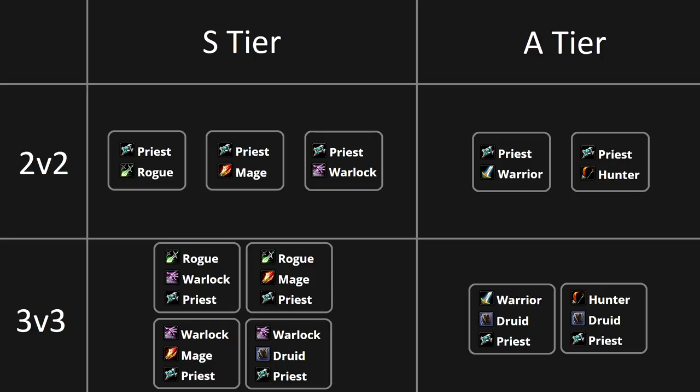The A-tier for 2v2 will be Priest-Warrior and Priest-Hunter. Both Warrior and Hunter start off a little weaker due to lower resilience levels early in season one and two, but as the seasons go on these classes get a lot stronger. Priest-Warrior generally does not work with an Undead priest — it's a lot stronger with a Dwarf priest because the warrior doesn't have that many peels available for you. Priest-Hunter also really needs the extra resilience to survive. In 3v3, S-tier is Rogue-Warlock-Priest, Rogue-Mage-Priest, Warlock-Mage-Priest, and Warlock-Resto Druid-Priest — the double healer warlock. Warlocks will always be SL/SL, rogues will always be Shadow Step, and mages will always be Frost. In the A-tier we have Warrior-Resto Druid-Priest and Hunter-Resto Druid-Priest, with the Hunter usually being Survival.